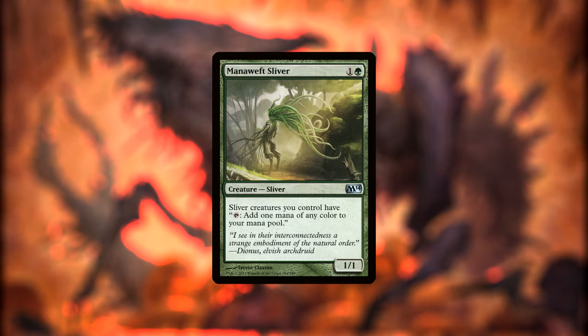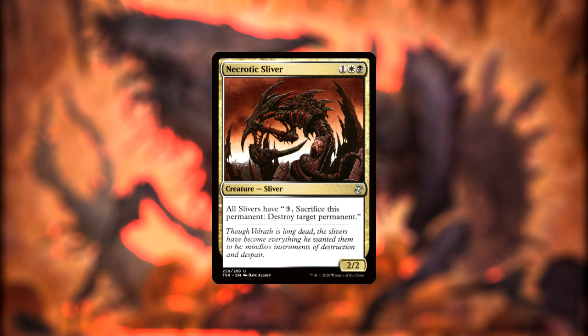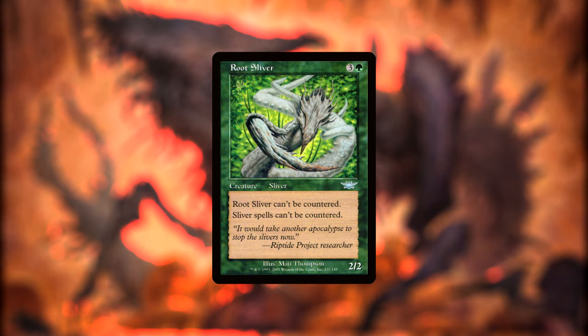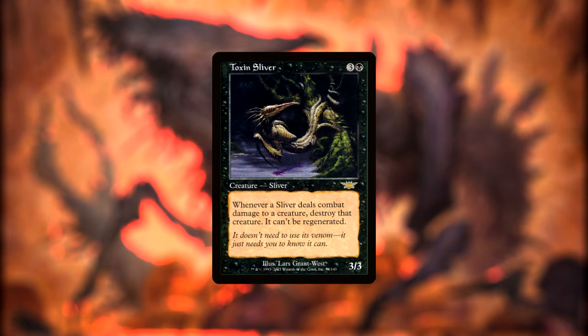Mana Weft Sliver turns all of our Slivers into mana dorks. Mnemonic Sliver lets us pay two and sacrifice the Sliver to draw a card. Necrotic Sliver lets our Slivers pay three and sacrifice themselves to blow up any permanent. Root Sliver can't be countered and makes our other Slivers uncounterable as well. Spiteful Sliver was covered earlier and is our primary game ender. Finally, Toxin Sliver has all of our Slivers immediately kill any creature that they damage.